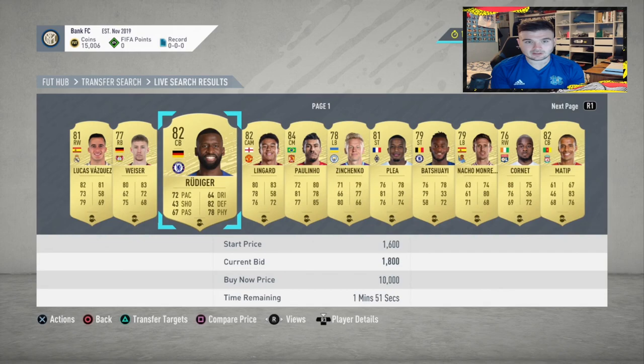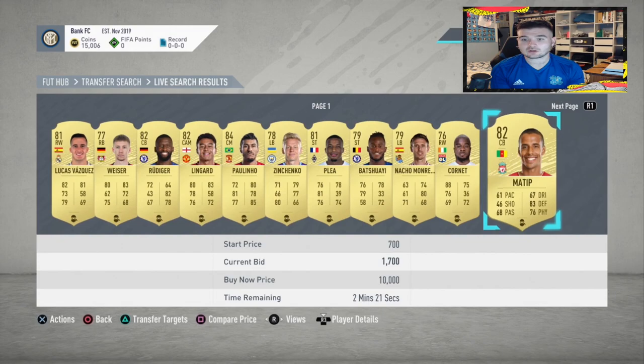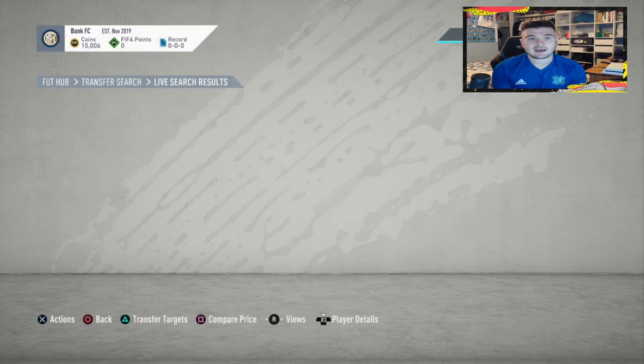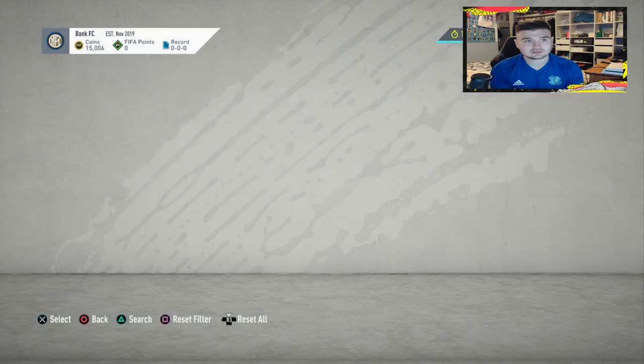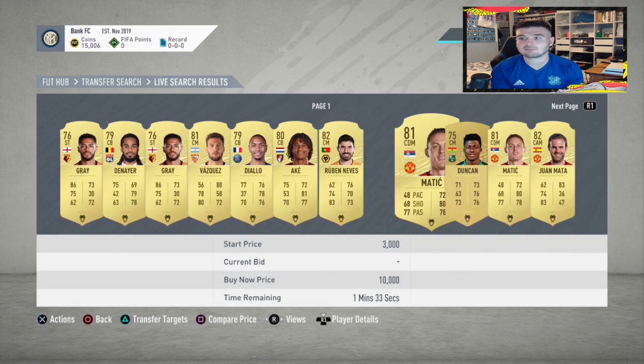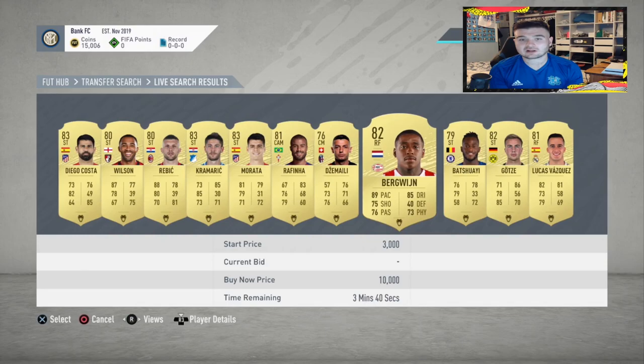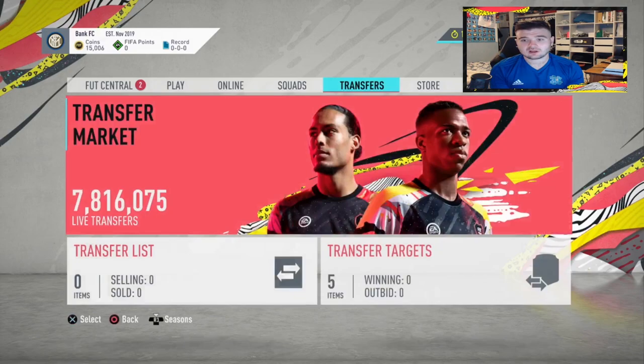Let's look at Wiser — he's already got a current bid. We'll have a look at Rudiger. Zianchenka doesn't really sell for that much so we'll move on. On the next page, Marcello goes for about 20k — unfortunately we don't have that just yet. We're going to look at Tar. Also with hunter, you're looking for CMs, CAMs, and strikers. In the first minute there's Rebitch, and also Bergerin.